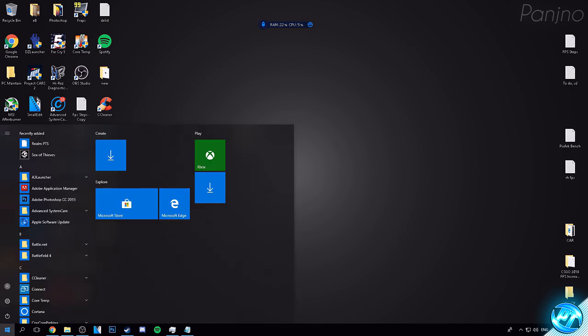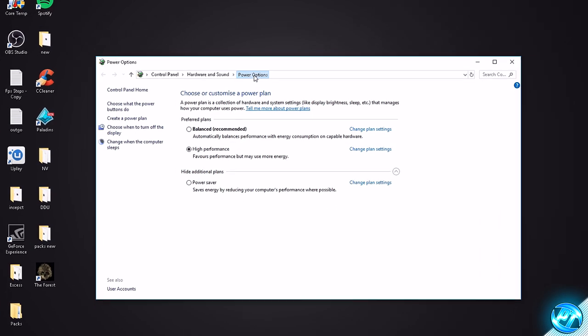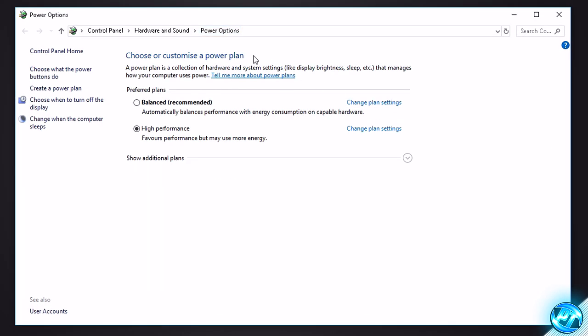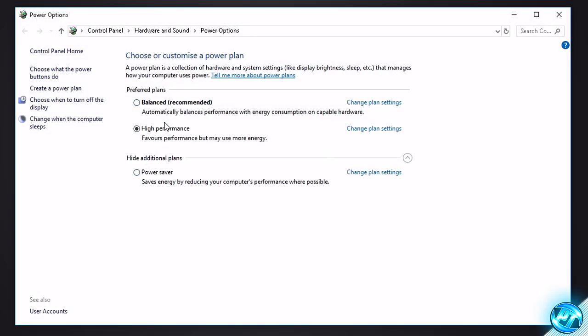To do this, simply go to the bottom left and type in 'power.' Look for any of the options with the battery and cord icon — it doesn't matter which one. Once you're inside, go to the Power Options tab at the top. Navigate down to 'Show Additional Plans' and look for the plan called High Performance. Wherever that is, go ahead and select it, then go to Change Plan Settings.